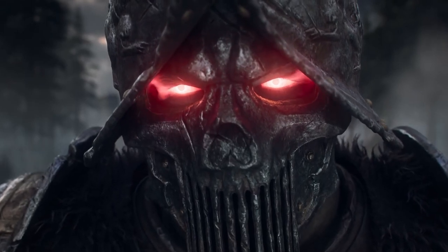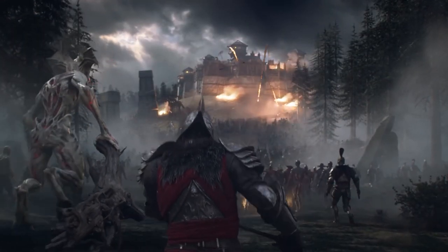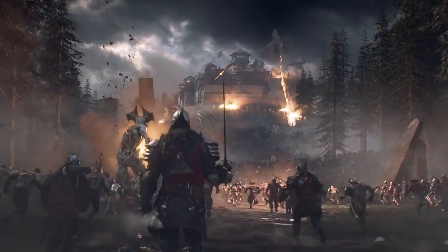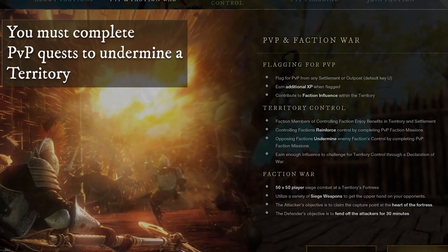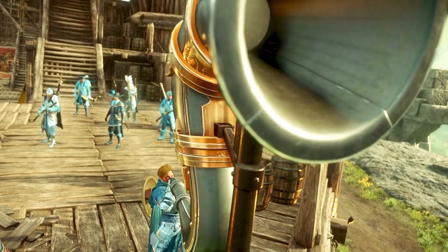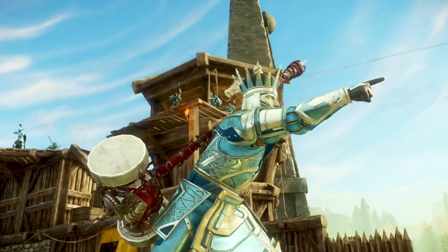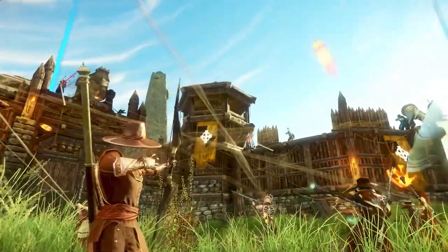If the territory is already claimed, it's time for war. To declare war, the faction must first increase their influence in the territory by completing faction missions. Once the territory is thrown into a state of conflict, you can then declare war on the faction holding it. The company chosen as vanguard to lead the war is almost random, though a company can increase their chances by contributing more faction quests than competing companies.